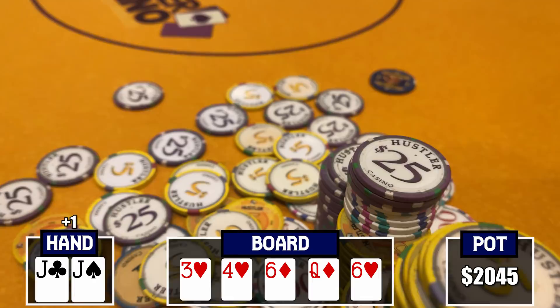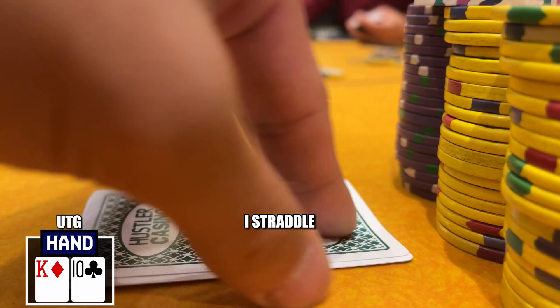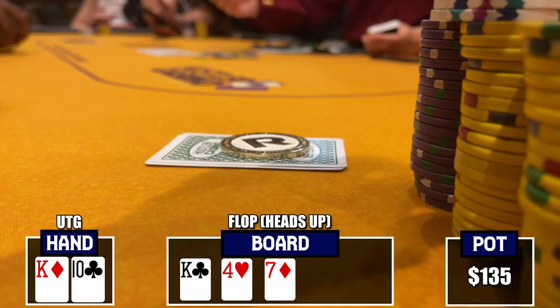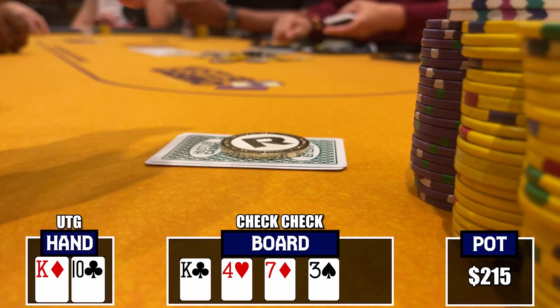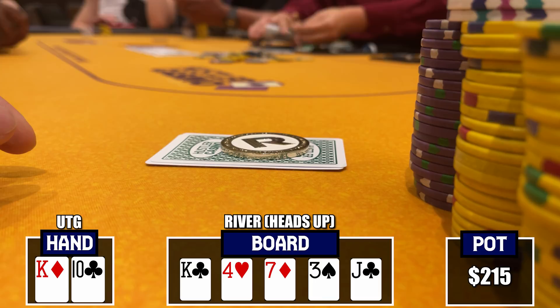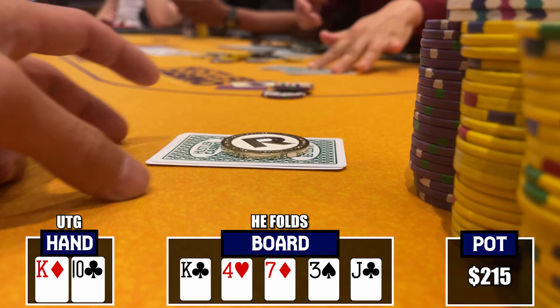The very next deal, we pick up King-10 offsuit — we're on the under-the-gun straddle, and action folds to Mariano in the big blind. Looks like he wants to be in a world of more pain back-to-back hands. He decides to raise it up to $65. I have a very playable hand and we're in position, blind versus blind essentially. I make the call. Going to a flop of King-4-7 rainbow — he throws out a bet of $40. We've got top pair with a marginal kicker, but we're going with it. I make the call. The turn is a 3, he checks, and I decide to play it a little tricky — checking back with top pair, hoping he'll continue to bluff. When the river comes a jack, he checks again, and I bet $150 hoping he can bluff-catch with anything. But he quickly folds, and we take it down once again, beating Mariano two hands in a row.